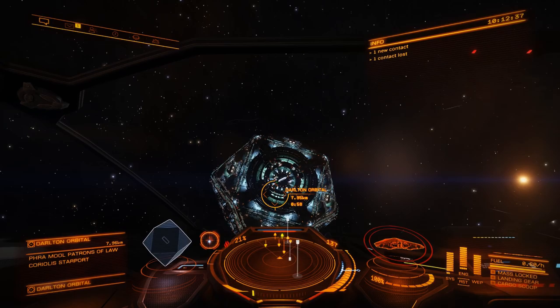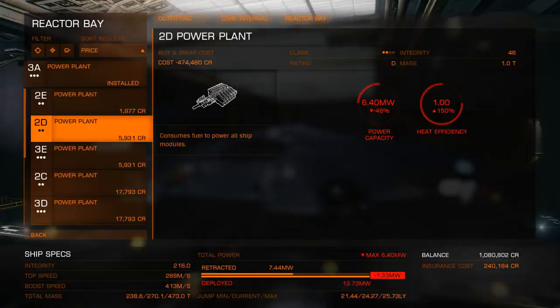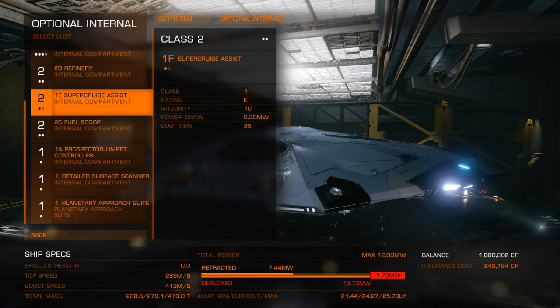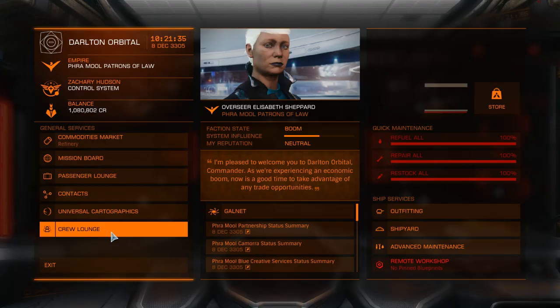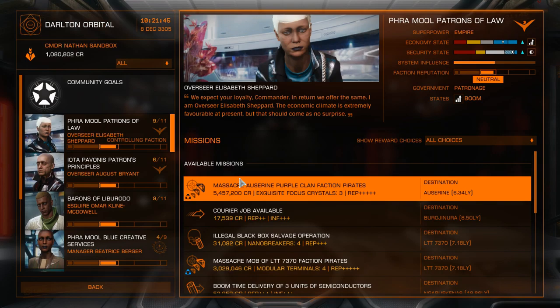Power limit exceeded. Well that is a shame — that means I'm going to need an even better power module. I thought the hardpoints would only use power when they are being used, but they actually use power when they are deployed. I have a 3A power plant at the moment. We could disable the fuel scoop and supercruise assist to save a little bit on power draw, but it's still not enough. I've figured out there's a 4A power module, which means I'm gonna need to take more missions, get more money, and find a station that sells those modules.